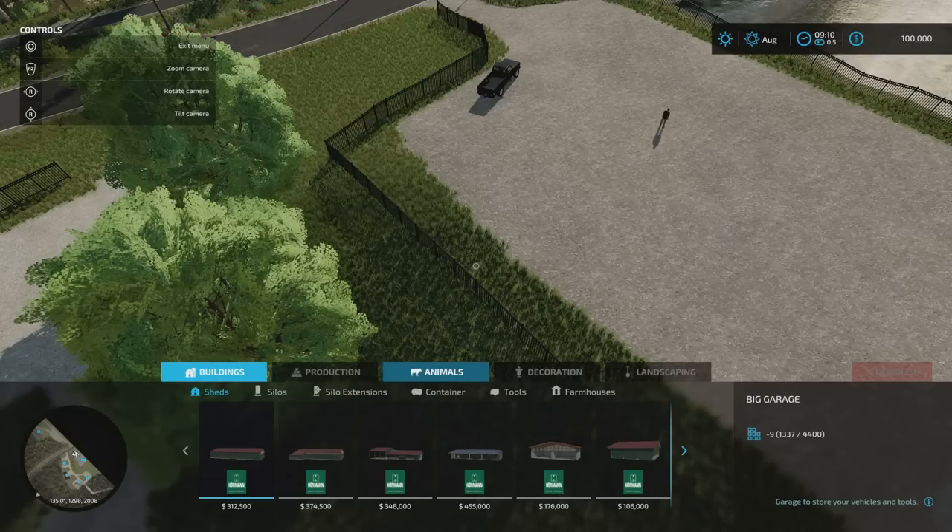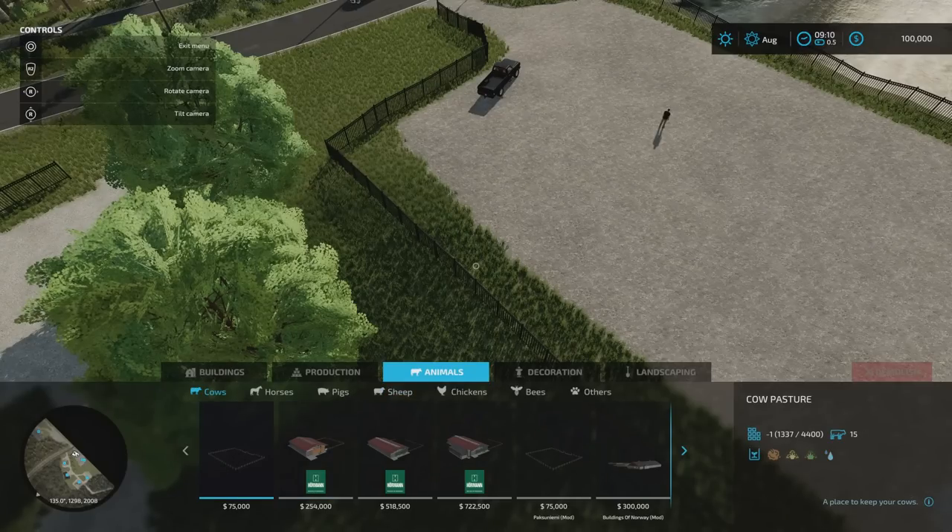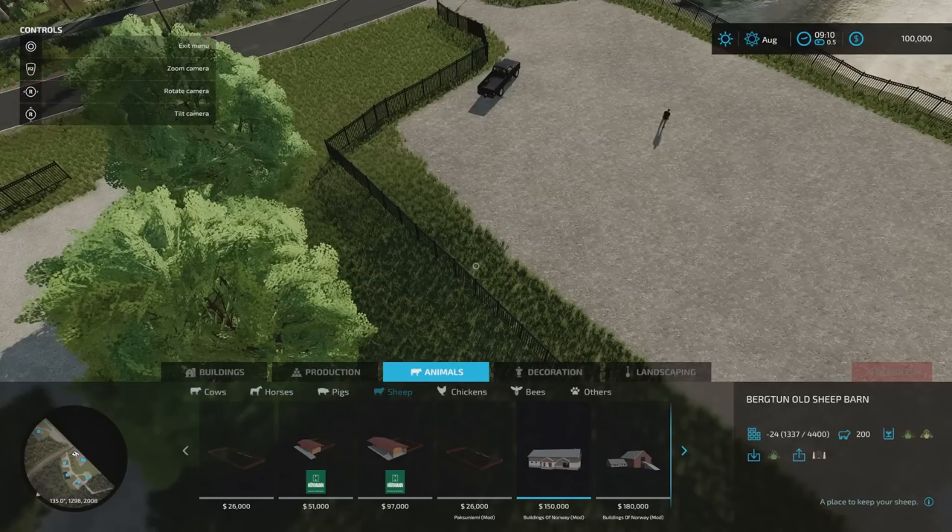Under animals, under cows, there's one that says Pakusunyemi mod — that's a standard pasture normally holding 15 that's been increased to 50. Under sheep there's a pasture that's gone from 15 standard up to 150. As far as I can see, other than the required mods listed, and you can see buildings of Norway in there, there are quite a few of those.